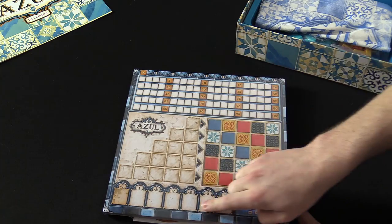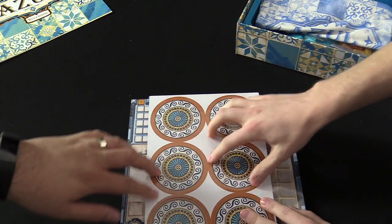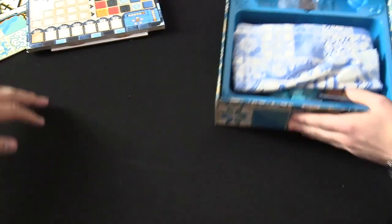Down here you can get bonus points, or you get minus points if tiles fall off the center. Every player has the same board. These punch-outs are where the tiles are going to sit in the center of the board. You might not use all of them depending on how many players there are.